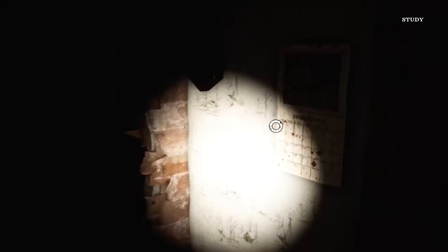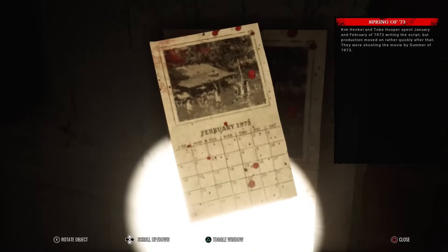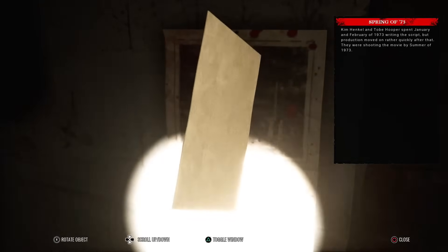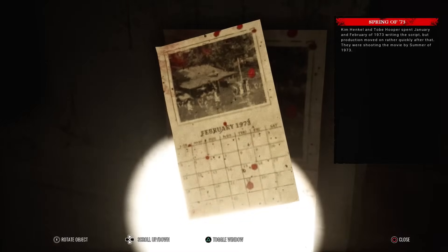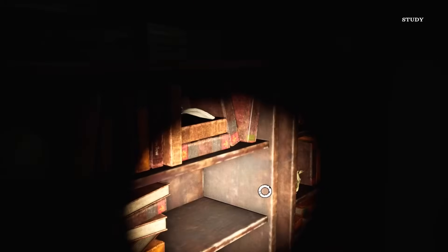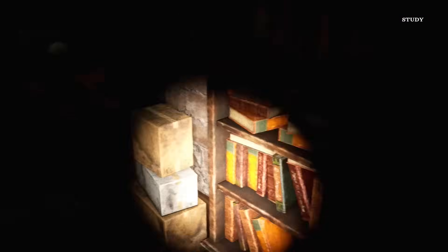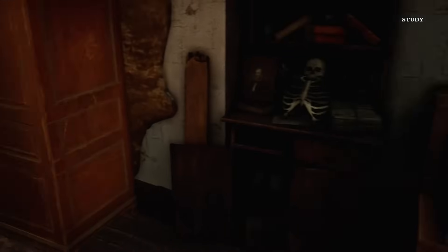Give me a bit of that money! Spring of '73: Kim Henkel and Tobe Hooper spent January and February of 1973 writing the script, but production moved on rather quickly after that - they were shooting the movie by summer of 1973. Production manager Ron Bozeman would go on to work on another film that featured cannibalism - in 1992 he won an Academy Award as a producer for The Silence of the Lambs. I think we're done here.